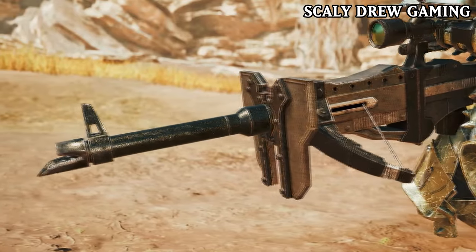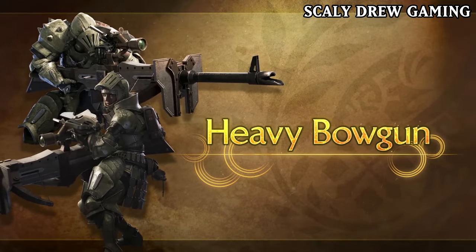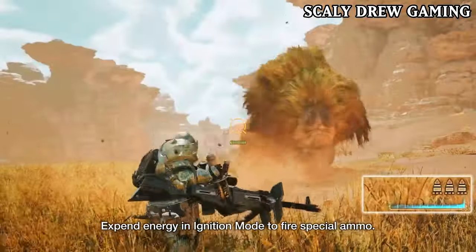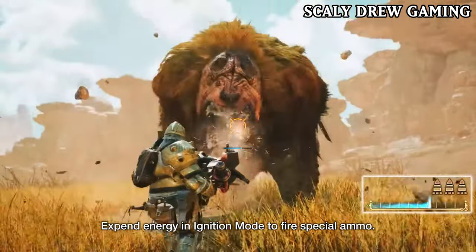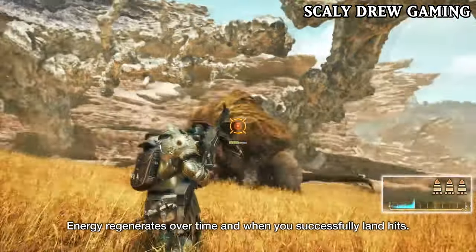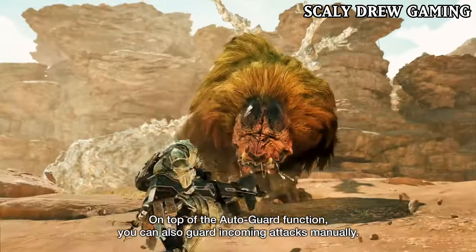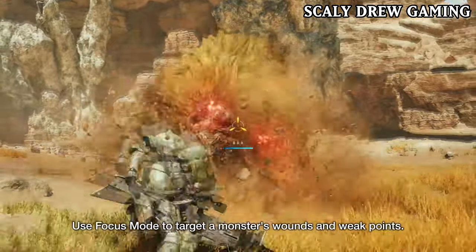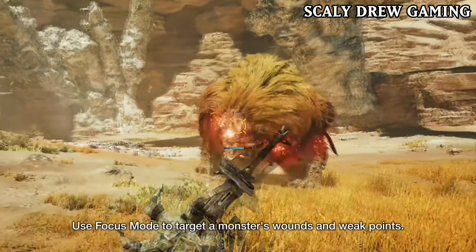The Heavy Bowgun has slightly been changed, with a new feature for the weapon. It now has Ignition Mode. You basically regenerate energy over time when you successfully land hits on a monster. You use this energy to use special ammo. I'd assume it's for all special ammo types, but it's one of the coolest features added to the Heavy Bowgun.